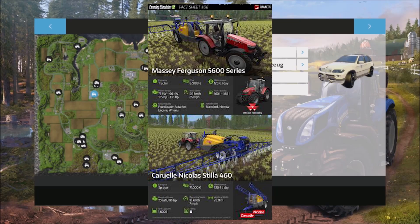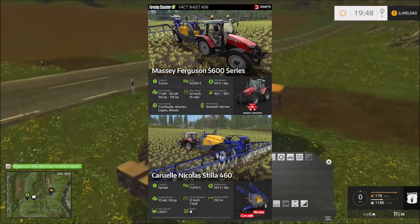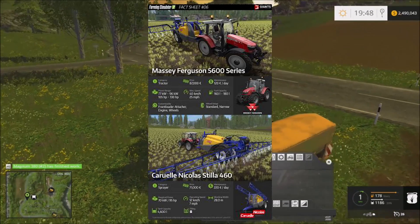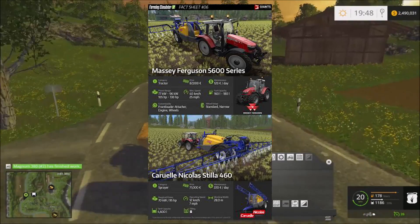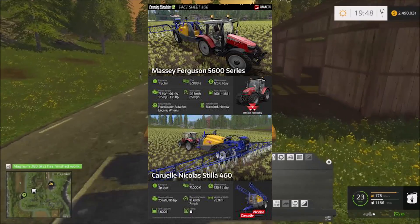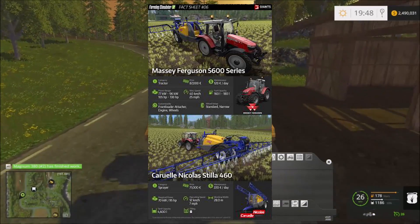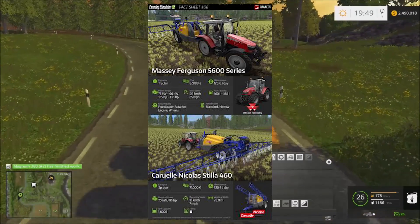Max speed is going to be 25 miles an hour or 40 kilometers an hour. It has a fuel capacity of either 160 or 180, and I believe those are tied to the engine horsepower. It also has several customizations available, including a front loader attacher, and you can also customize the engine and the wheel setups.